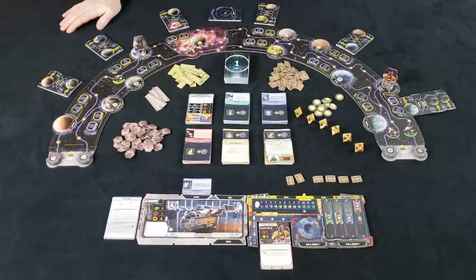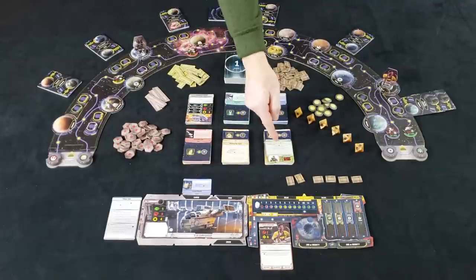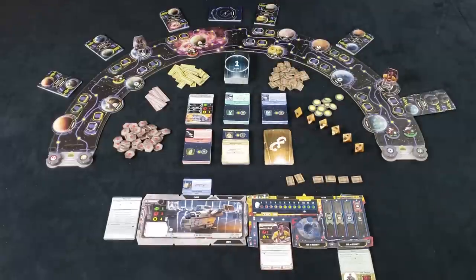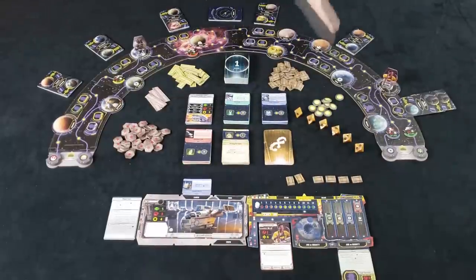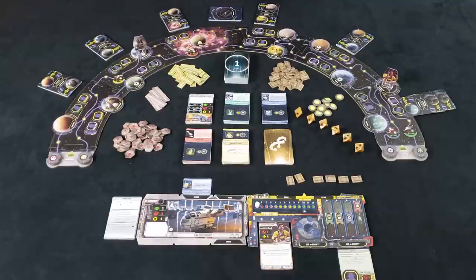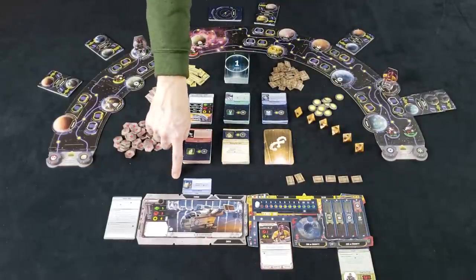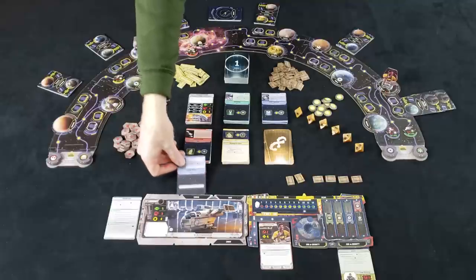After the planning step, you move into the action step. During the action step, you have choices — you can perform any or all of the available actions. The first option is to deliver something you have on your ship. You can deliver cargo from your cargo hold, or you can deliver bounties you've collected. If you've captured a bounty, you can deliver that token to the destination planet to collect the reward.